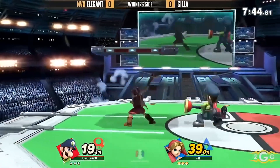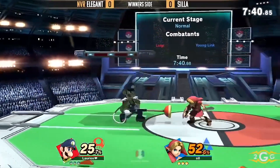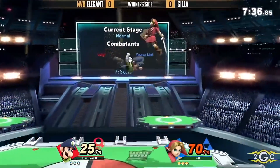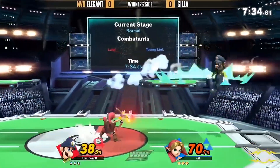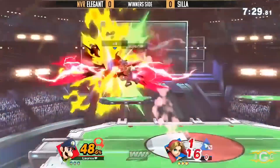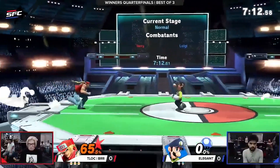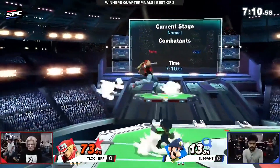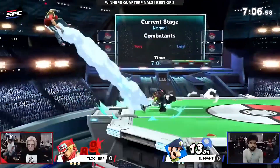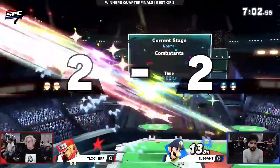We'll have to see how well Silla can stay out of his range with his projectiles, weaving in and out. But he's getting caught shielding right in his face. Again, it's one of those things where Luigi also has — not amazing projectiles, but they're ones that definitely condition you. He's doing a really good job. Yeah, Elegant's doing really good here — Burr's doing really good here. 89%. Caught him with that F smash.